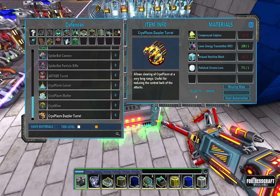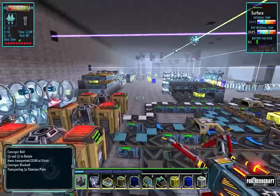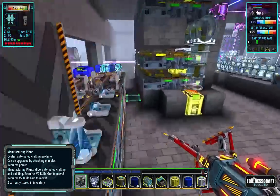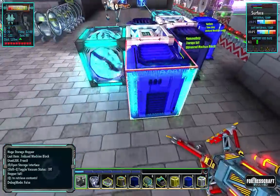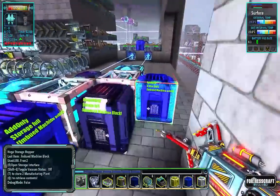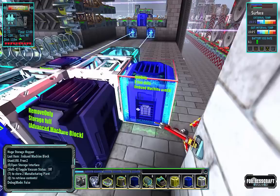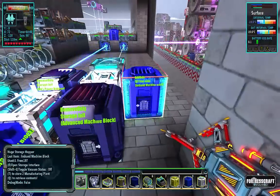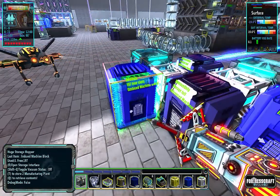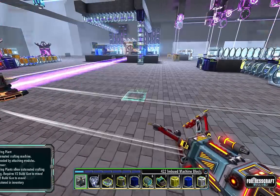I'm going to need to go grab some more sulfur and I need a bunch of imbued blocks. I don't know why the dazzler takes imbued blocks - it seems to be an oversight. The imbued blocks don't actually take any T4 materials so I might comment on that to see if it was an oversight. I'm going to take all of those - we've got quite a few imbued blocks.